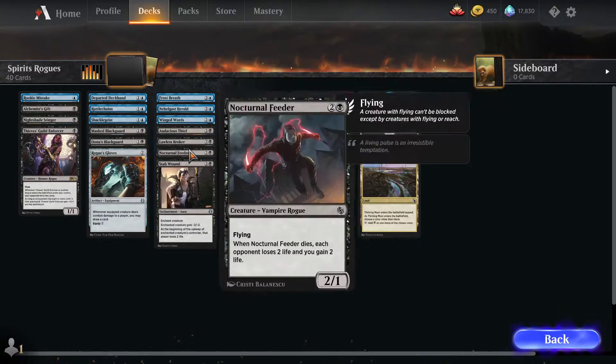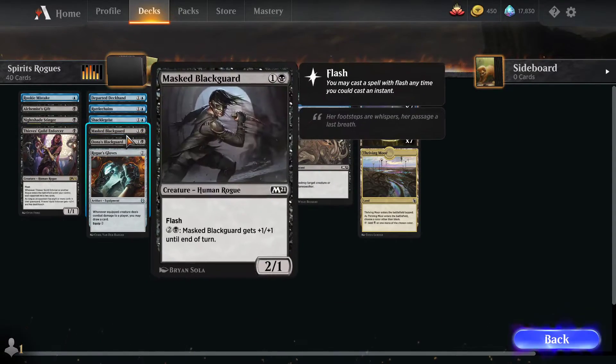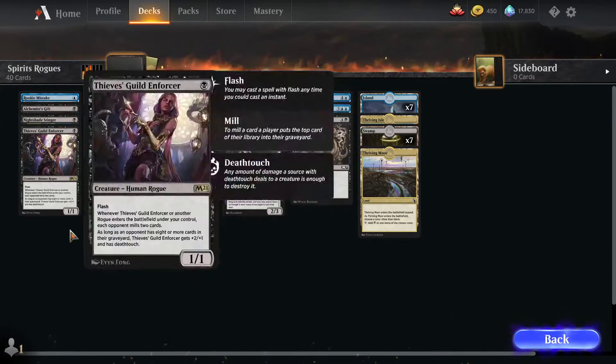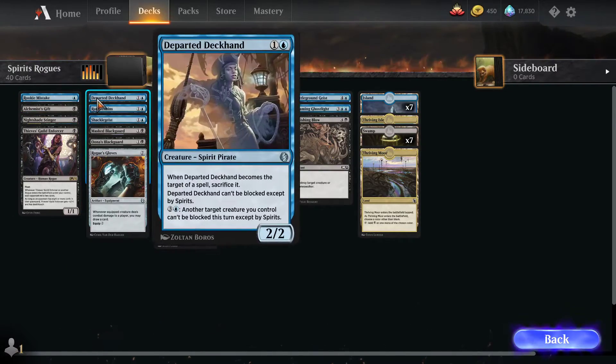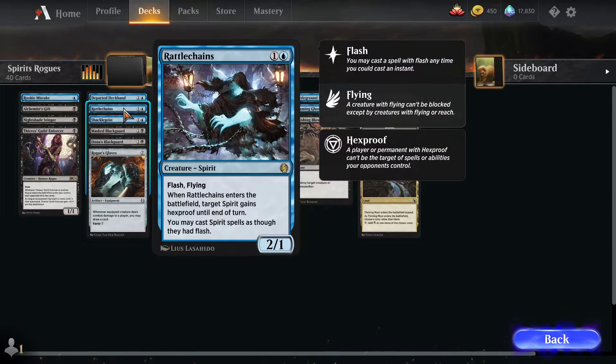Rogues do have a few evasive creatures — they've got deathtouch, flying, and there's a couple flyers. But the spirits half of our deck has a lot of really good unblockable stuff too. We've got Rattlechains — Flash, Flying. This is a new rare to Jumpstart. When it enters the battlefield, target spirit gains hexproof until end of turn, and you can cast all your spirits as though they had Flash.